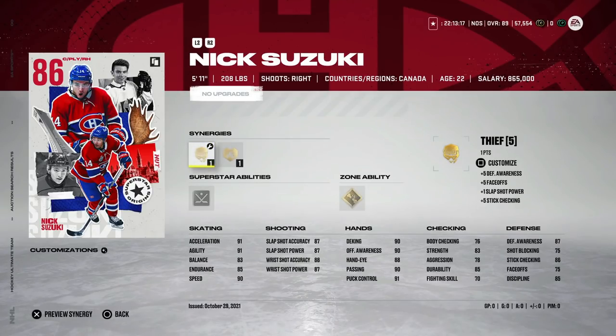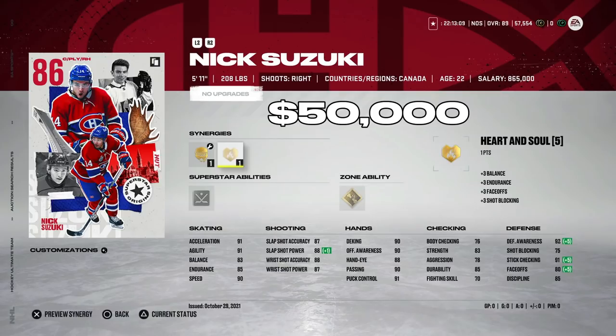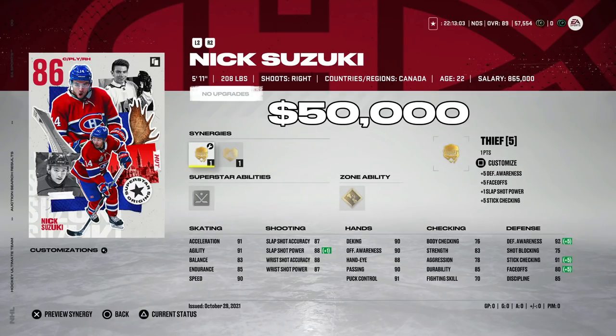Lastly for under 50,000 coins, keep an eye on the 86 master set Nick Suzuki — I saw one for 49,000. He has Thief, which I love, and Quick Draw as a superstar ability is nice with Thief activated at center. With 90 speed, 91 acceleration, high-80s shooting, he's a very well-rounded card you can play on the wing or at center. Definitely pick him up if he drops under 50k.